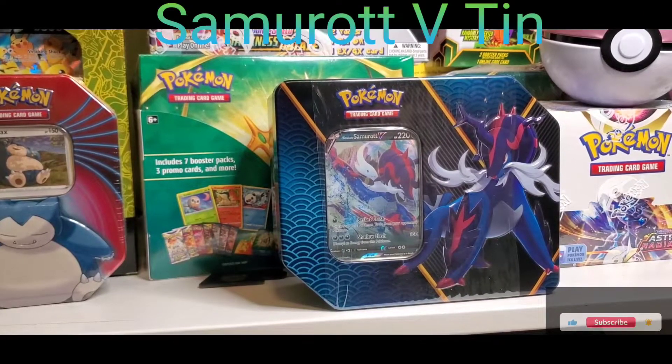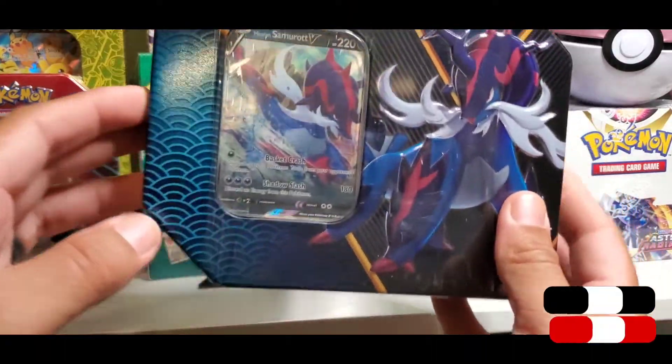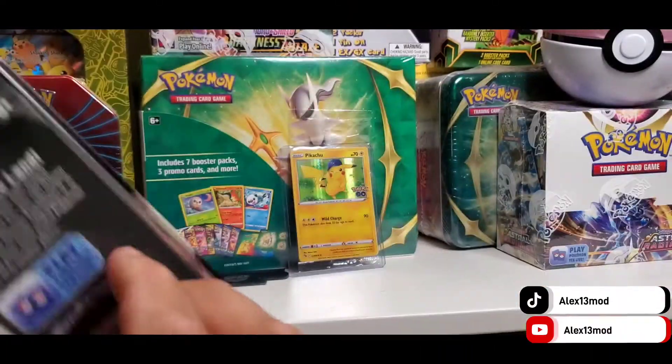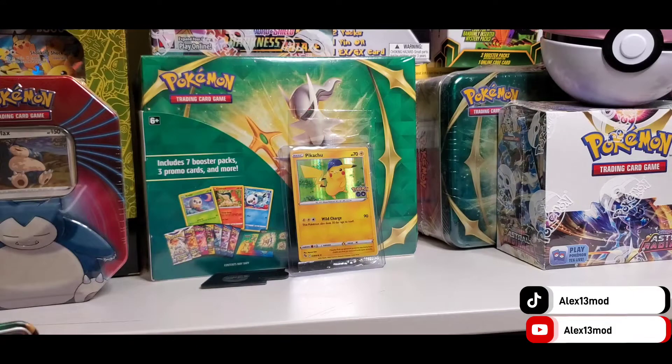All right, it's Alex here with T-Mob. We're going to be opening the Hyushin Samurai V tin box. This is for the Astral Radiance.